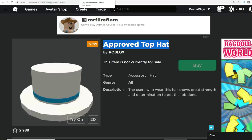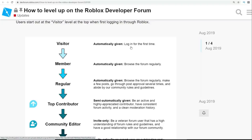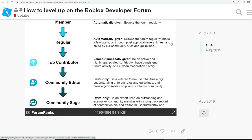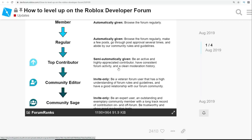Top hats on Roblox usually stand for something. When you first sign up to the dev forums you are a visitor. After browsing regularly you become a member. After browsing regularly, making a few posts, going through post approvals several times, and abiding by the community rules and guidelines, you can become a regular. If you spend even more time there, be pretty active, a highly appreciated contributor, be consistent in forum activity, and have a clean moderation history — not been banned, kicked, or muted — then you can stay even longer and progress further.